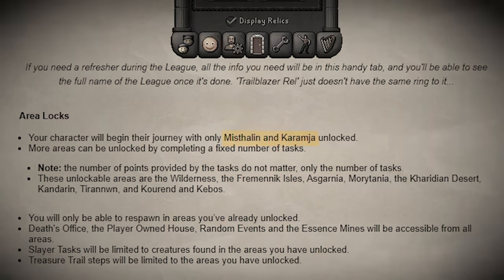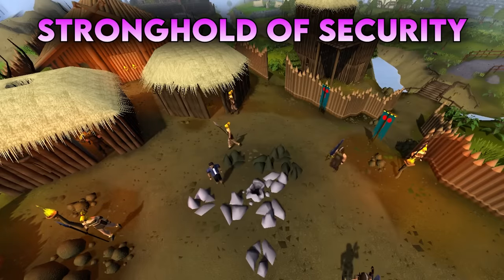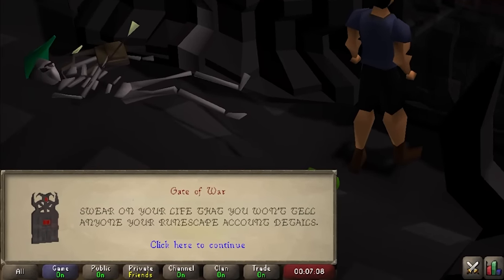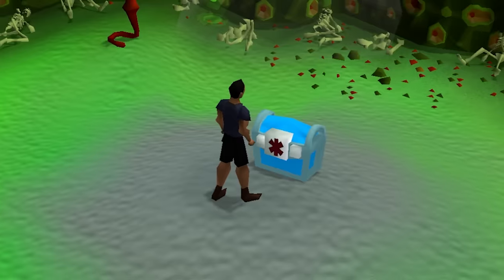Focusing on Mistelin and Karamja at the start of the league, the first and most obvious choice for money is the Stronghold of Security. Sure, you have to go down three floors, basically promising Jagex that you won't give your password out to the first homeless person you see on the street. But once you've done that, you get a free 10k.